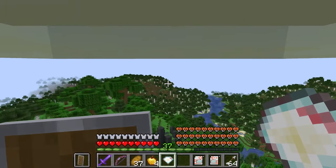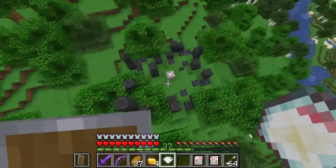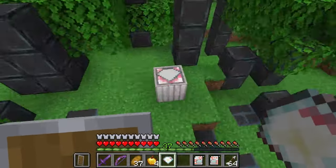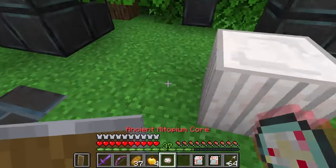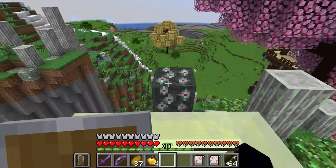Bring our Mitopium gem to a forgotten altar found in many forests of the world. This nets you a piece of ancient Mitopium — a cryptic item created by those that knew the Alliance was coming long ago.